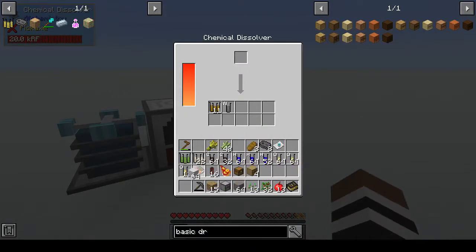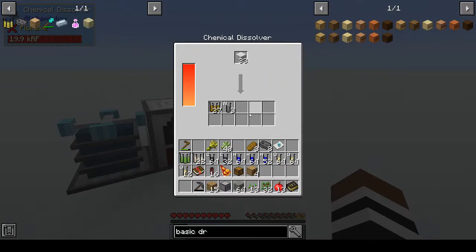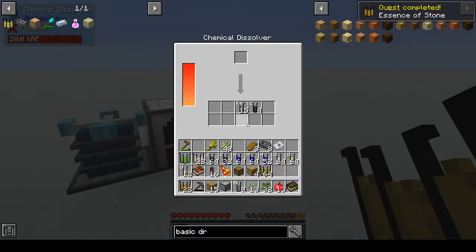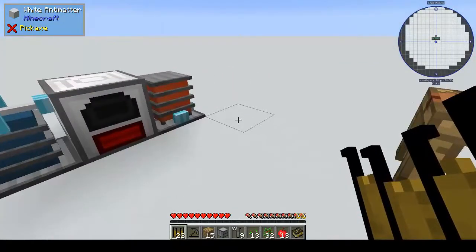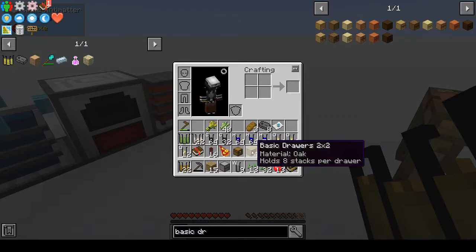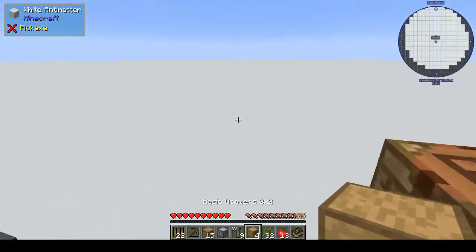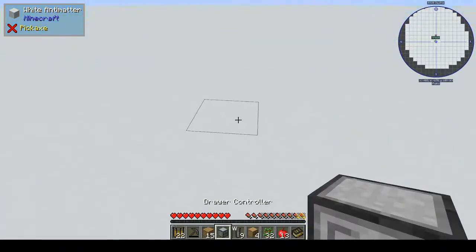We need 64 and you get two chests. That's 11 — let's put in the stack and see what we get. It's not one-to-one. Light gray matter gives you more silicon dioxide plus iron, carbon, and more tungsten. We are going to need those chests. Actually, let's put these in our drawers.